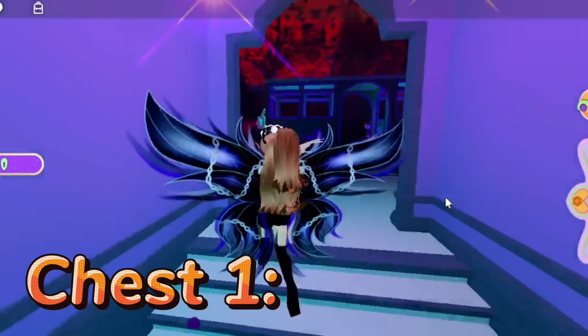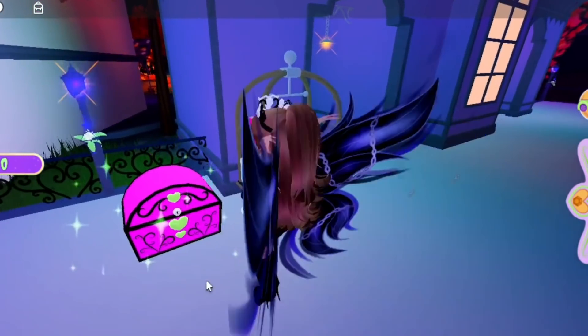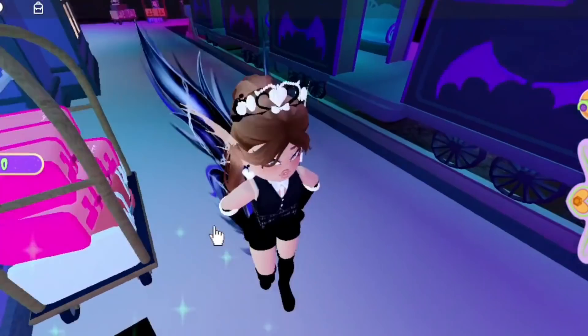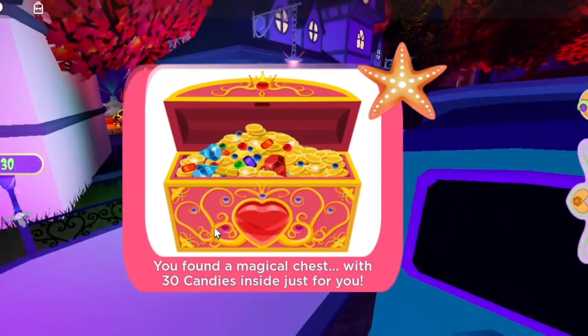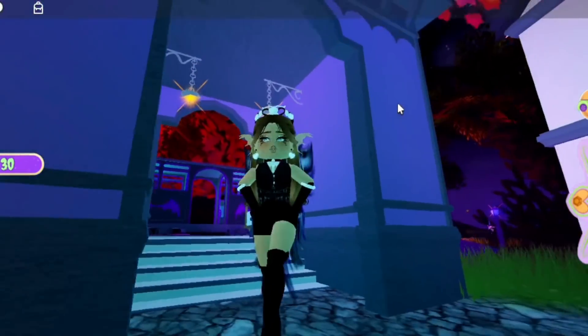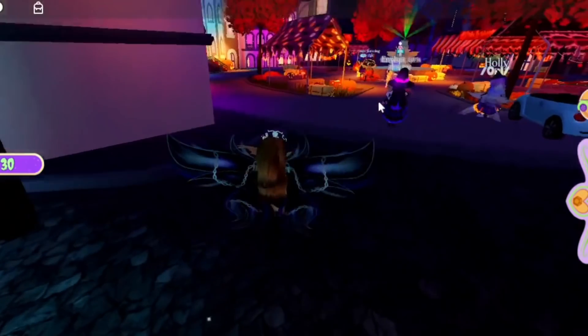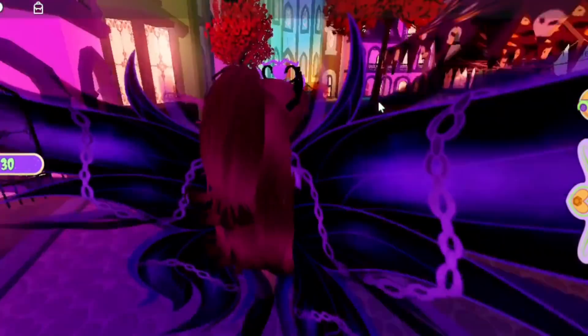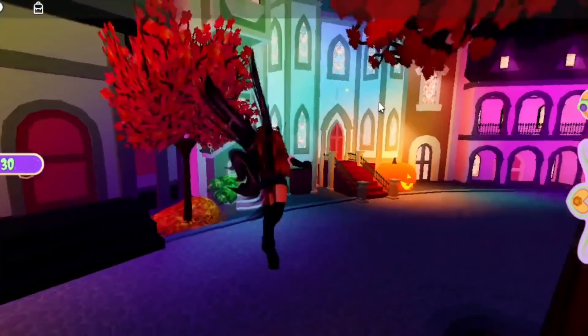The first chest is in this station — I think it's like a train station. Here is the first one, and we're going to open it. It gives you around 50 candies, because the currency in the Halloween update is candies, not diamonds.